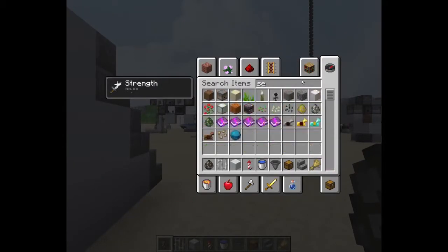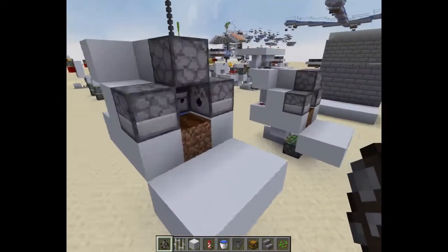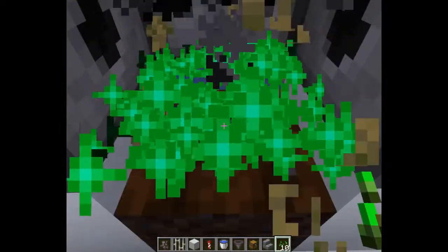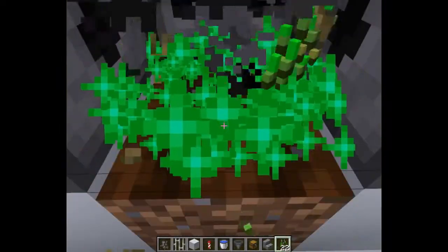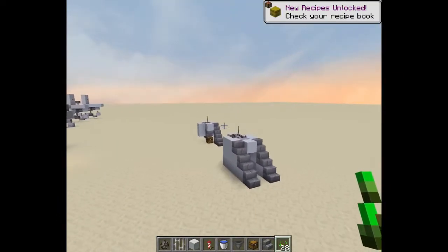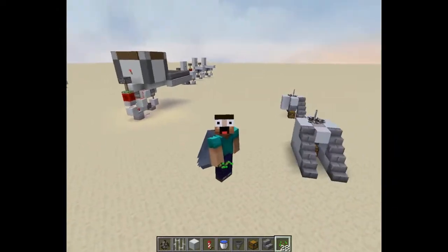But luckily, I do have a video here on my channel about this. This is an automatic wheat farm, so all I have to do is stand here, hold right click, and you get an infinite amount of seeds and wheat. Just a really quick side note if you do need a wheat farm. Anyway, bye-bye.